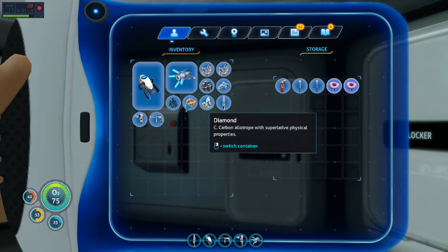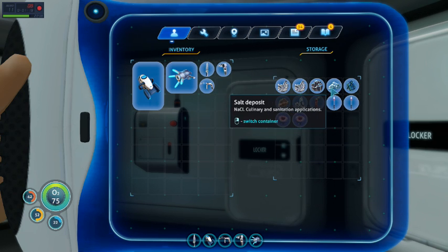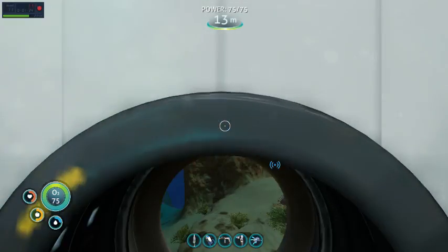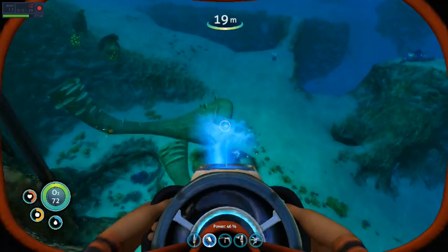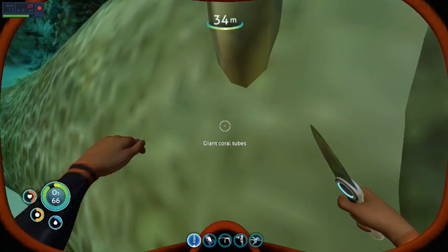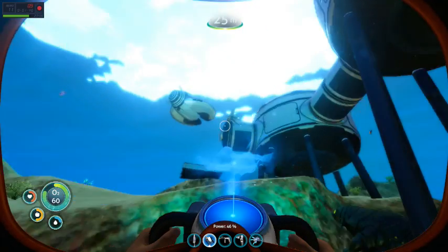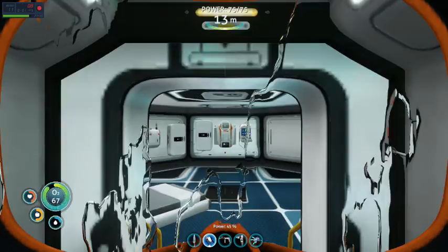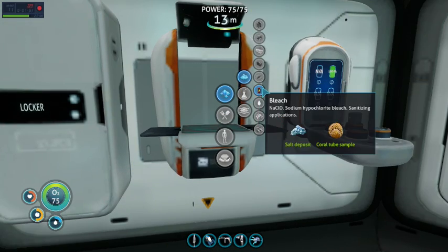I got a diamond, some gold, and some other stuff. I can actually use that salt to make some things - to make some bleach. Luckily, there are two coral tubes right here. There we go. And just like this. Okay.